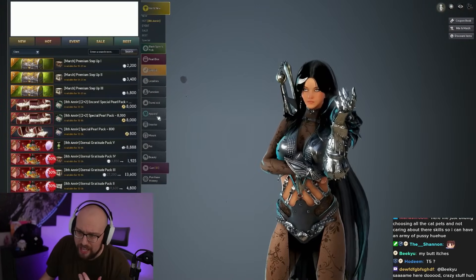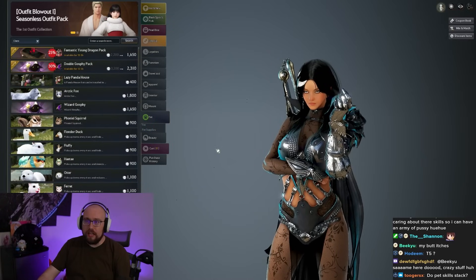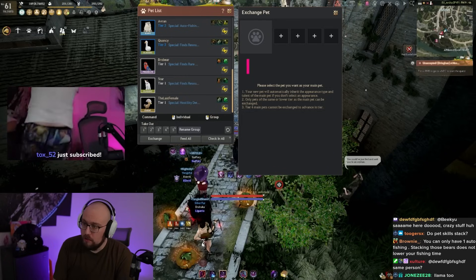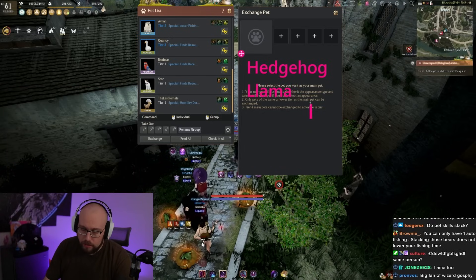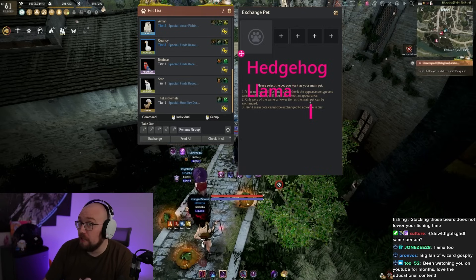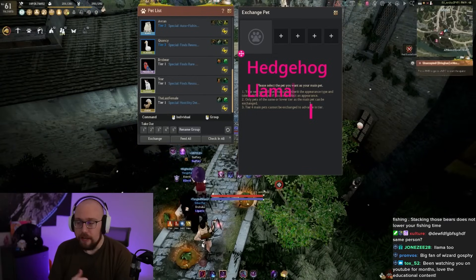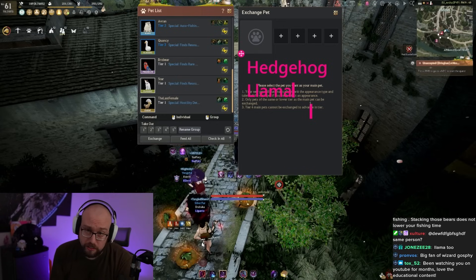Another extremely good pet is the hedgehog. The hedgehog and the llama both give a special gathering item drop rate — a second proc of whatever you're gathering. If you're gathering meat and got eight, it has a chance to proc four more. The hedgehog and llama are considered essential items if you plan on life-skilling — hunting or gathering in BDO. I hate to say it, but it's basically pay to win.